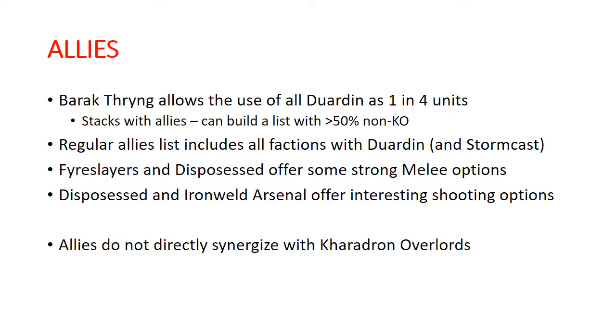You can pick up some strong melee options out of Fire Slayers and Dispossessed. Though this is one of the places where you start getting trade-offs — if you start adding strong melee blocks, then you're significantly depleting your quantity of shooting. Dispossessed and Ironweld Arsenal also offer some interesting shooting options. Iron Drakes can be very strong, and there is one particular combo that I do like with Iron Drakes to really potentially build an army around.